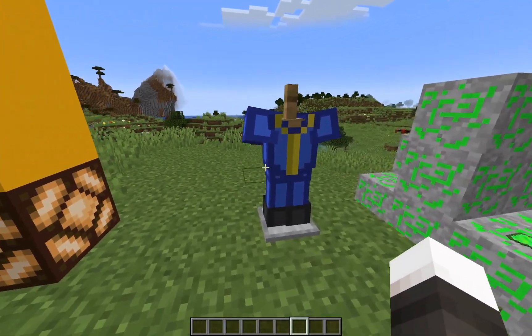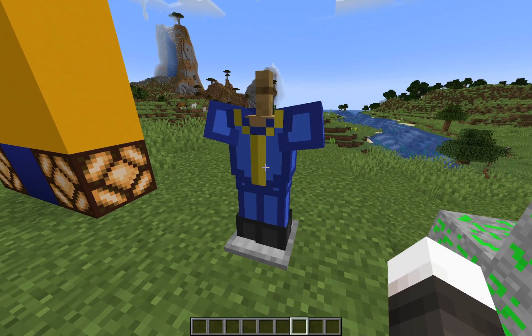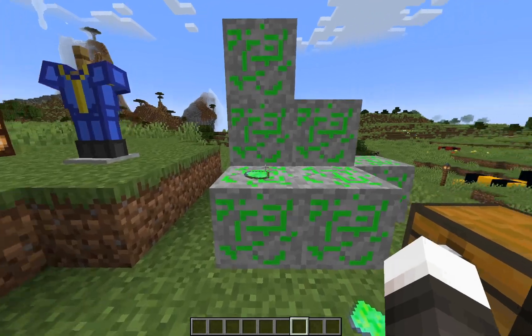This is Vault Dweller armor. It's made of leather and some dyes, but it's as good as chainmail — so it's kind of like an advanced leather armor.